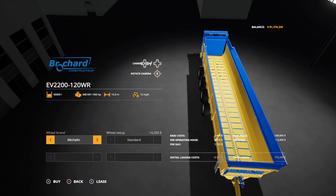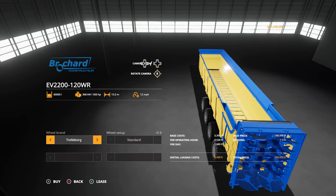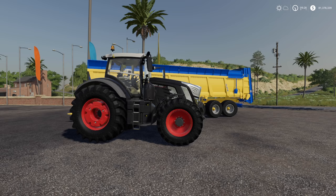Interesting - this one says it holds 60,000 liters but in the main menu it said 70,000 liters. Giants is lying to us again - very interesting. Maybe we'll have to figure out how much it actually holds. We've got two different wheel options: trailer board or Michelin.